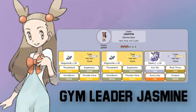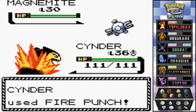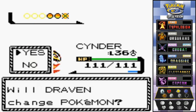Jasmine is the only trainer in this gym. She comes out with two Magnemites and a Steelix. Magnemite got converted into a steel type. Best way to defeat them is through fire types. Be aware — they have moves like Thunderbolt, Super Sonic, Sonic Boom, and Thunder Wave that can do damage and paralyze you. Steelix has Iron Tail, Rock Throw, Sunny Day, and Screech. Steel types are very, very defensive — but fire type moves will work. Fire Punch — let's go!